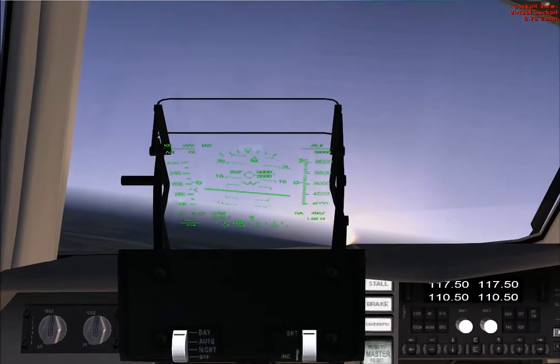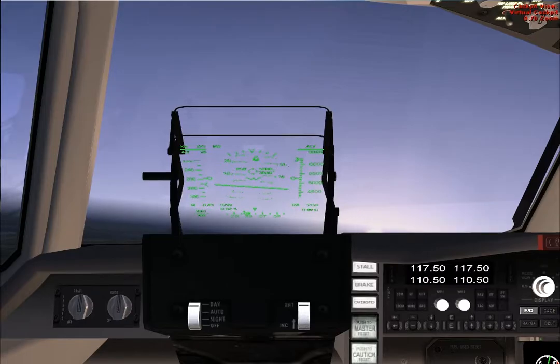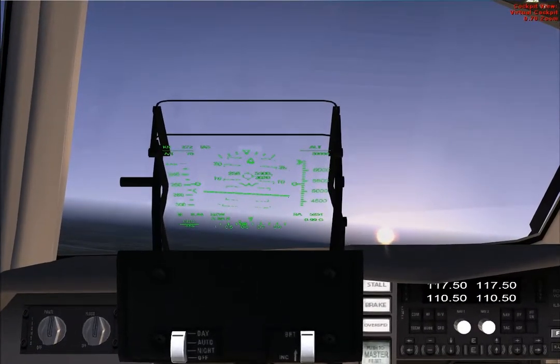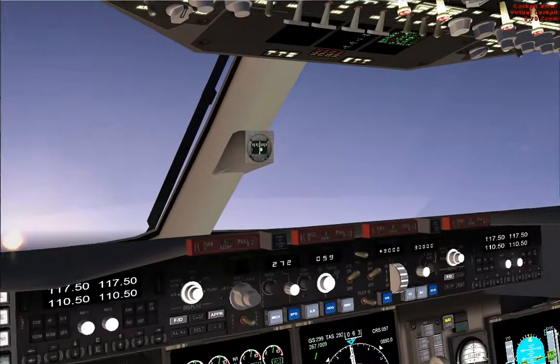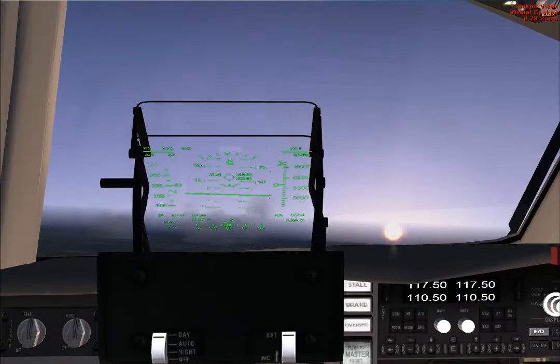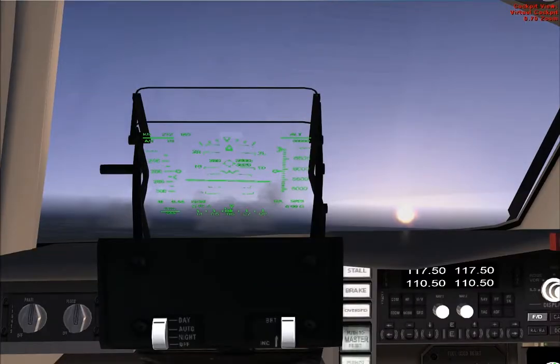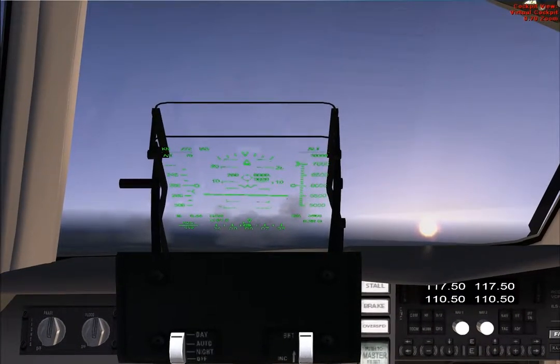Atlanta Center — excuse me, Jacksonville Center, Pacific 7654 with you at flight level two nine zero, direct to Alma. Pacific 7654, Southern, is that 7654, correct? Yes, sir. 7654, Jacksonville, surrogate here.